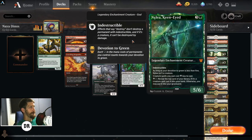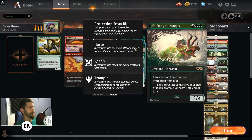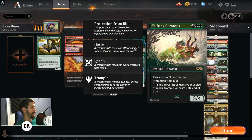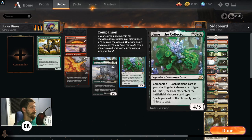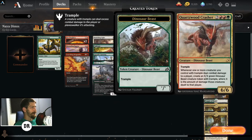Garruk's Uprising gives all our creatures trample and lets us draw off our creatures. Kihira gives all our dinosaurs — and coincidentally most of our creatures are dinosaurs, and Grazer is a beast — plus one/plus one and vigilance. Nylea reduces the cost of all creature spells by one and turns online into a 5/6 indestructible whenever we have devotion of five or greater. We can also sink three mana to scry the top card, and if it's a creature put it in hand. Three copies of Shifting Ceratops — it can be given trample, haste, and reach all in the same turn you play it. Umori cheapens creature costs again; it enters and you choose creatures. It's a 4/5 for four mana.